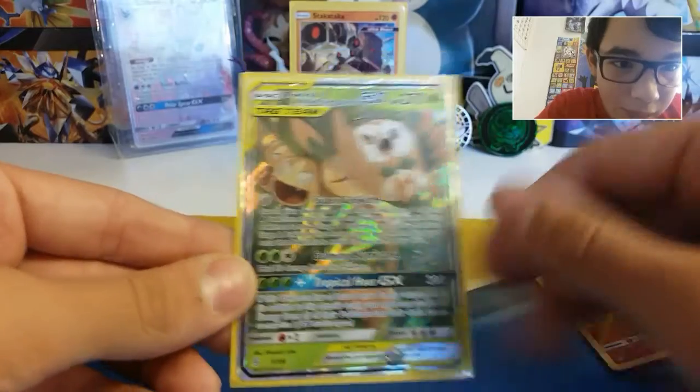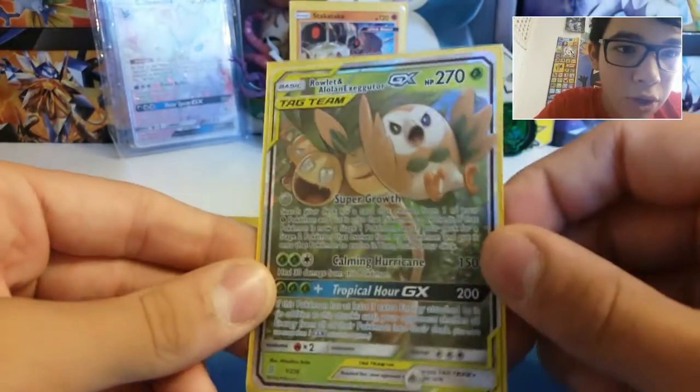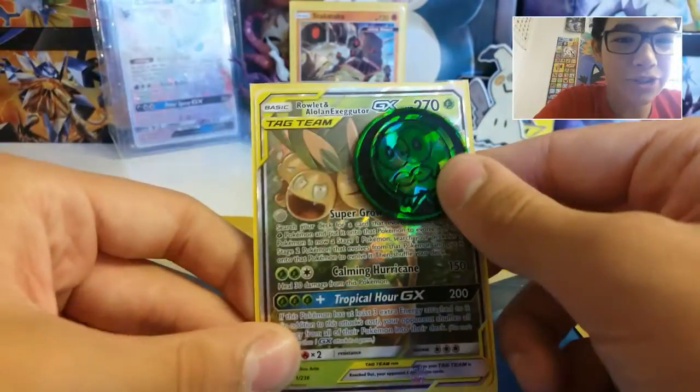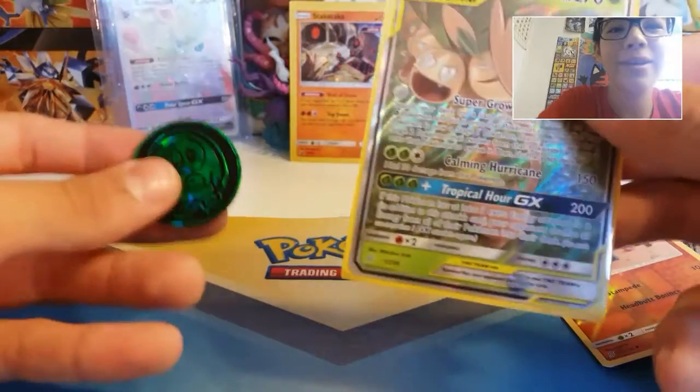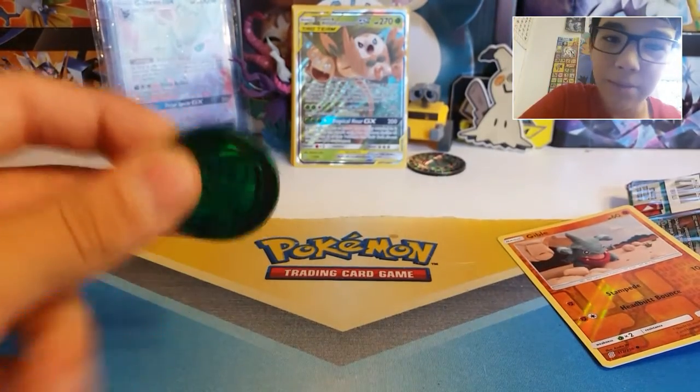Calming Hurricane, Tropical Hour, and Super Growth. Rowlet - look, hey, we already got the Rowlet coin! That's how the card should look right there. Perfect. We got the Rowlet and Exeggutor GX out of the Rowlet coin thing.